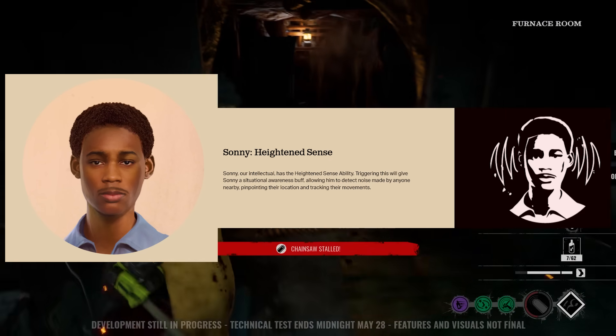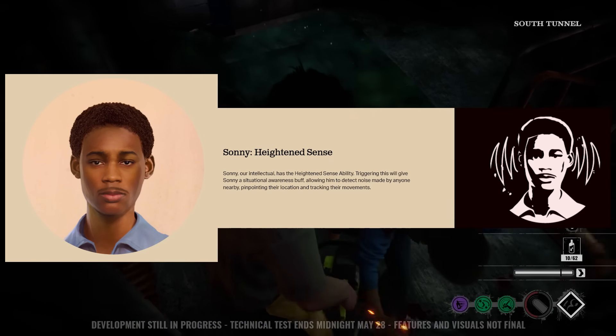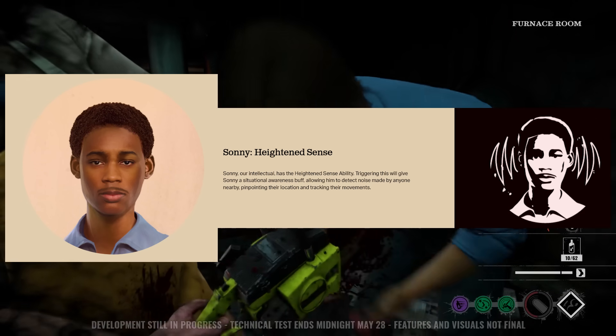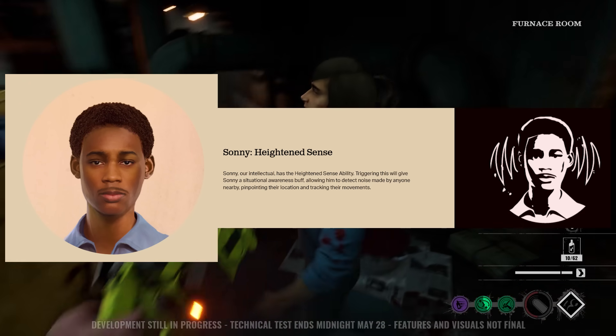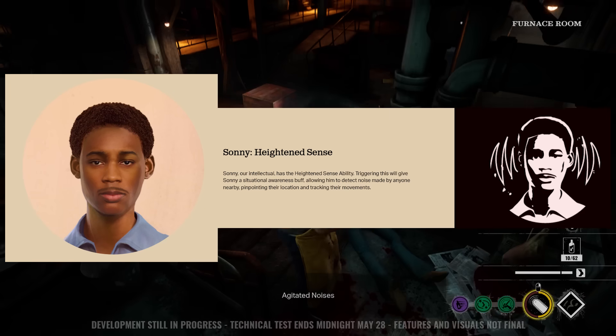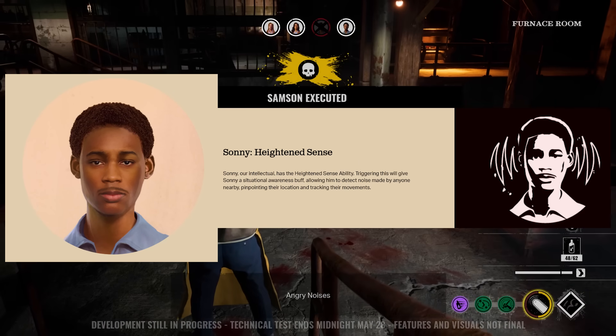Then we have Sunny, who has hide and sense. Anything around him he can sense, and he can actually see the locations of enemies and their movements. He has to delegate that information through voice comms to his team members so they also know what's going on and can provide the communication necessary for survival.